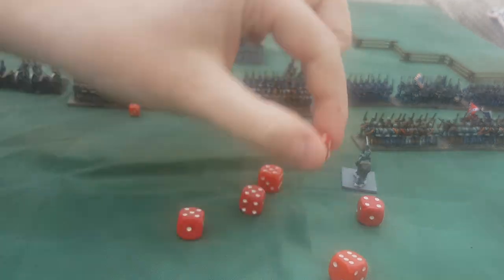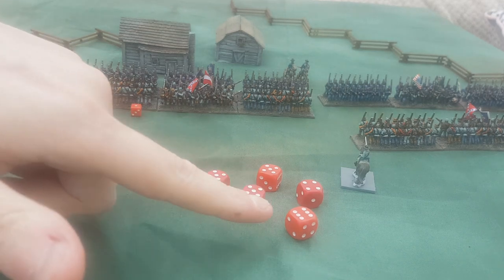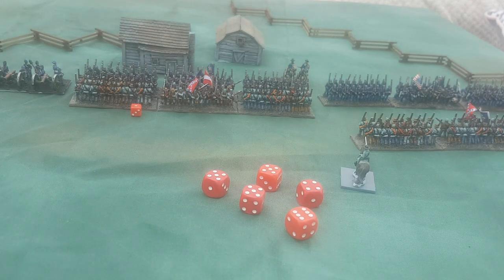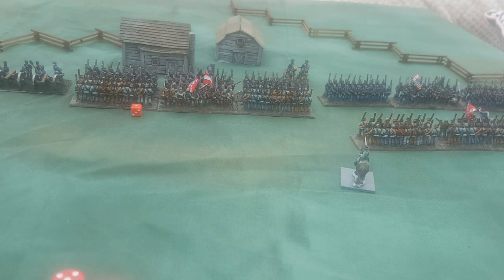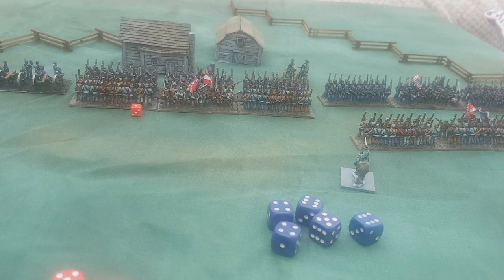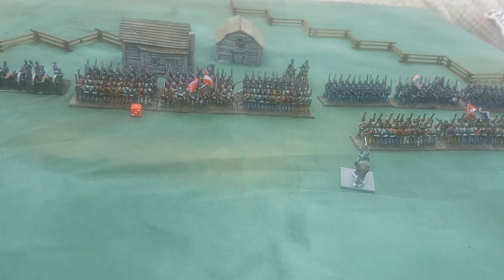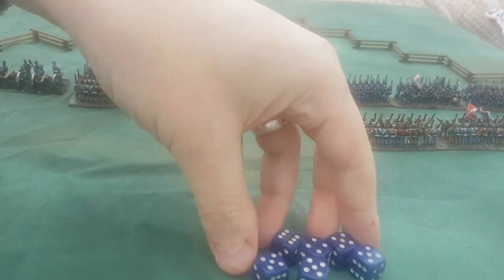The Confederates are super rollers — they've got five hits on the Union. It's worth pointing out that sixes in hand-to-hand combat don't cause disorder like they do in shooting. Dice rolling is simultaneous but we generally do the attacker's rolls first. The Union are going to take five morale saves at four plus with no other modifiers. Remarkably they get four successes — the Confederate unit got in amongst them but the sergeants and officers pulled the Union troops together and they held the line.